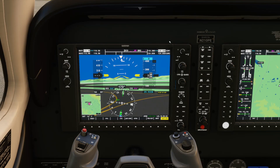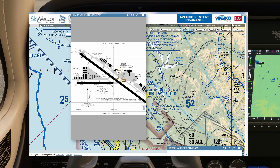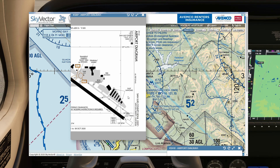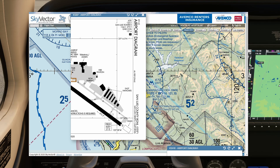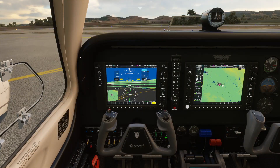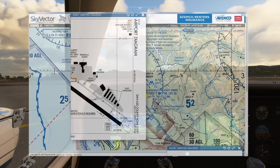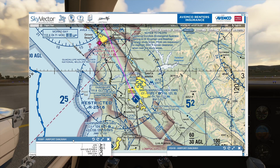I edited out part of the ATIS there because you've already heard it in previous CAT ratings — you should already be familiar with it. If not, refer back to the CAT 2 rating where we discussed all about the contents of the ATIS. San Luis Ground is going to be on 121.6 — we'll get that ready. I don't want to tune it quite yet so we can finish our briefing. Today we're parked on the east hangar side, so it's going to be a quick taxi out to runway 29. I heard runway 29 is in use in the ATIS — we can expect Alpha out to runway 29.